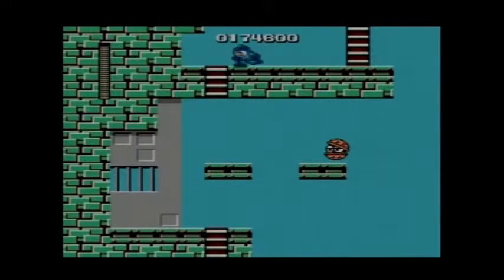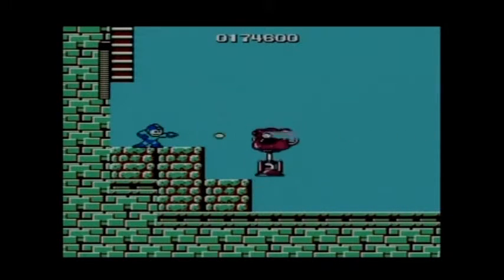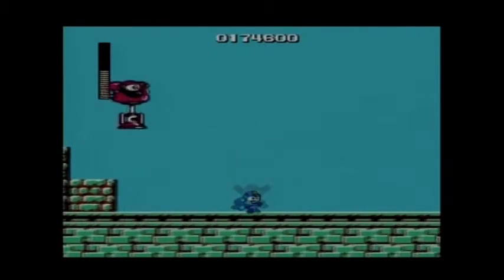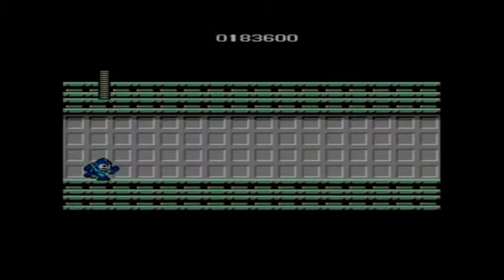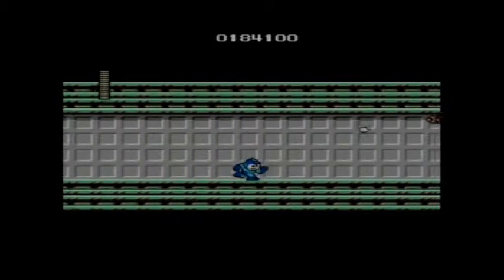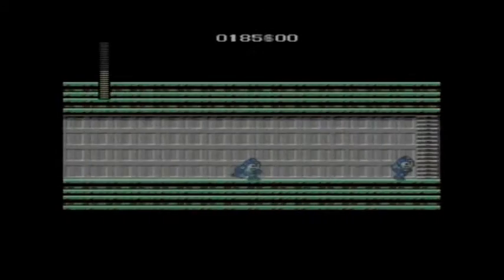Now I'm about to show you guys a trick — and that was the trick. Watch out for these guys because they'll shoot in eight different angles. Here is the Big Eye again, always giving me trouble. One very annoying thing about these guys is that they take a third of your health — 33% of your health. So pretty much, if you get hit by that thing even three times at full health, it's over.